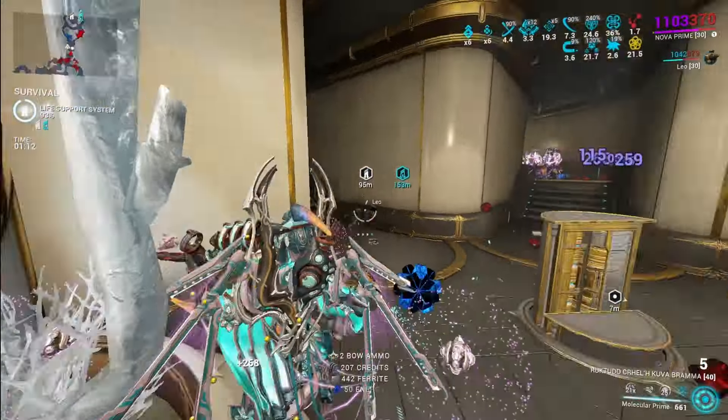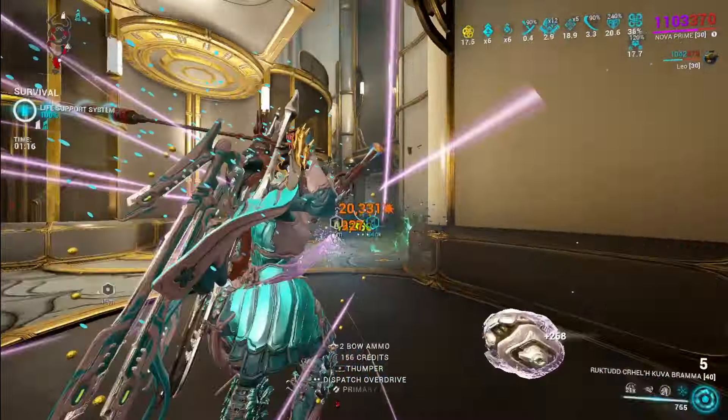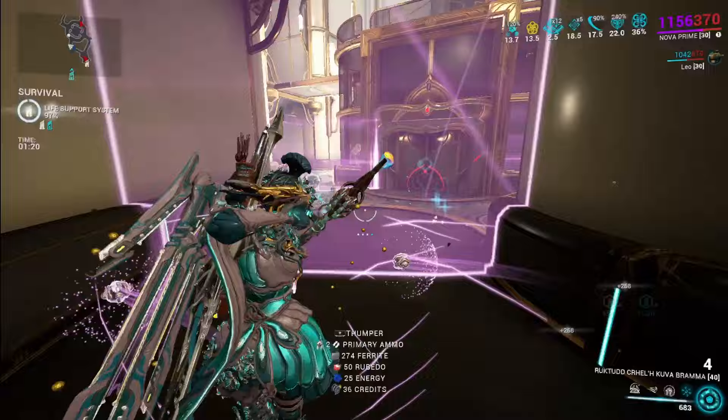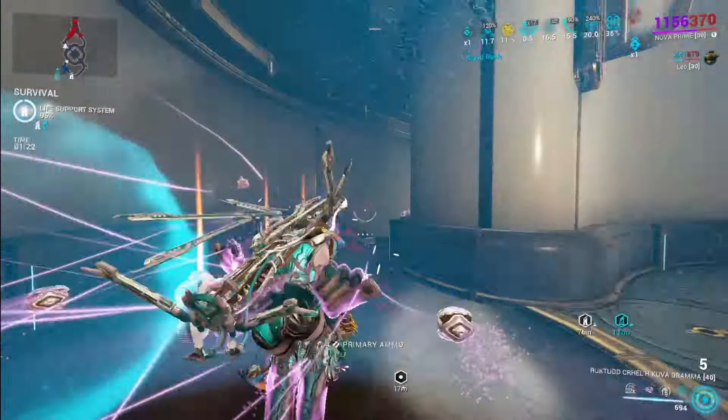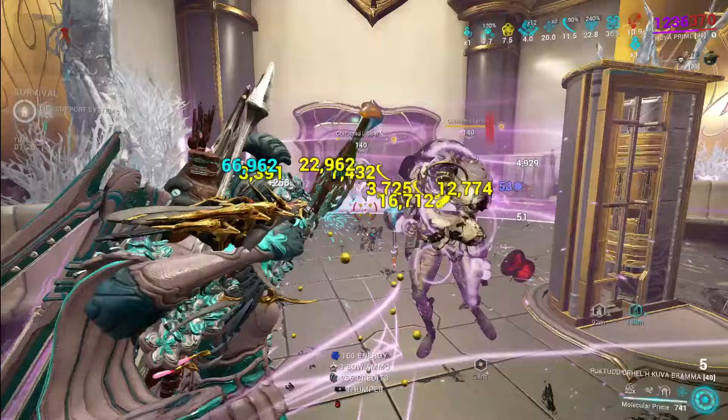Enemies that are primed will also have their movement speed changed by 50% depending on how you cast the ability, and the speed buff or debuff caps out at 75%. By tap casting, enemies will be slowed; by hold casting, enemies will be sped up. This synergizes with Nova's passive — slowed enemies give extra health orbs, and sped-up enemies give extra energy orbs.